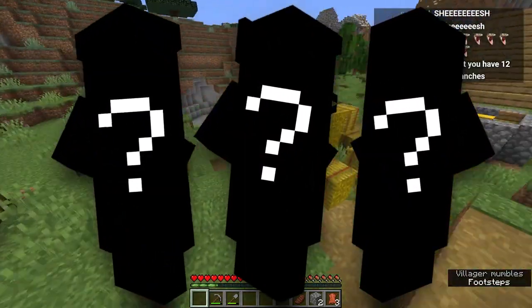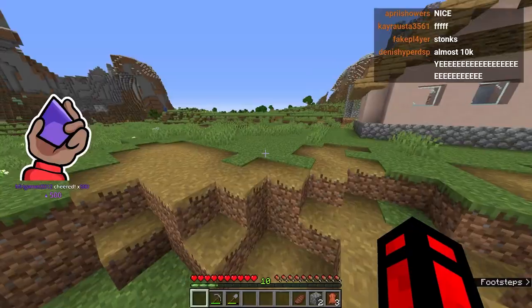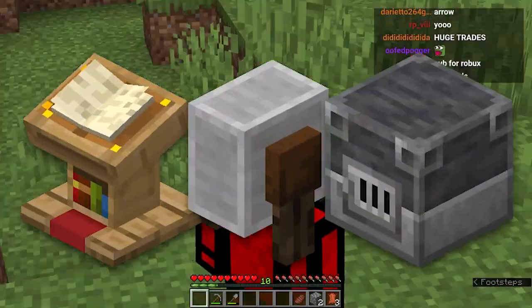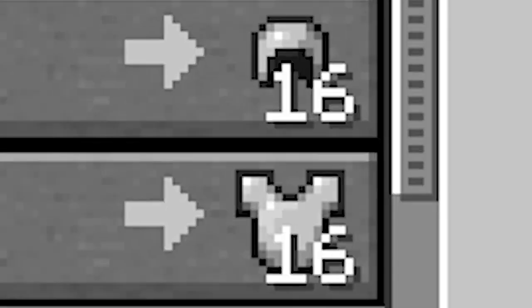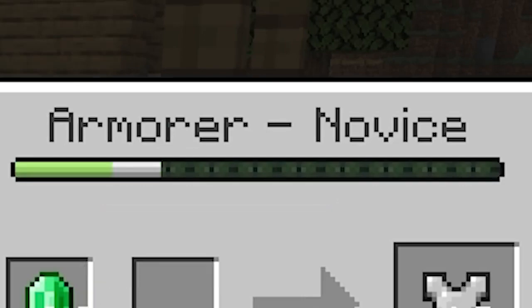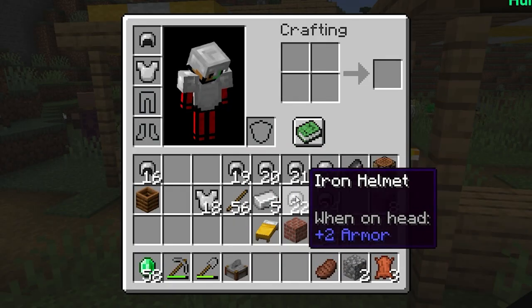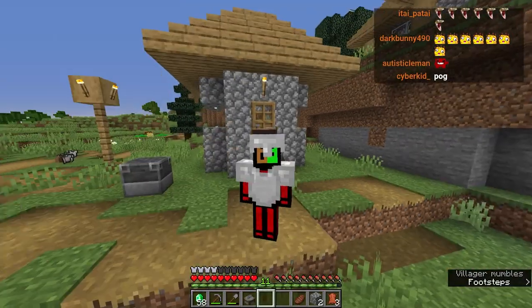I have three different types of villagers I want to trade with: the librarian, an armor smith, and a weapon smith. Those villagers give us really nice items like diamond armor and that type of stuff. We need to acquire certain blocks to hire certain villagers - a lectern, a grindstone, and a blast furnace. I actually have a blast furnace right now. 16-stack iron chest plate - very nice, thank you villager! If my chest plate breaks, no worries, I have like 15 others.